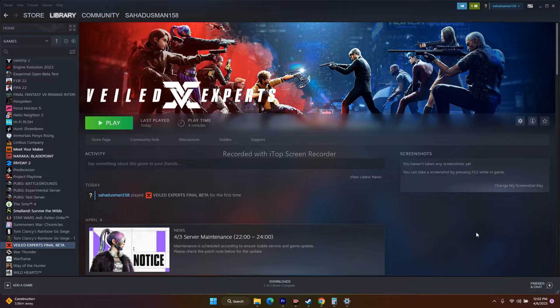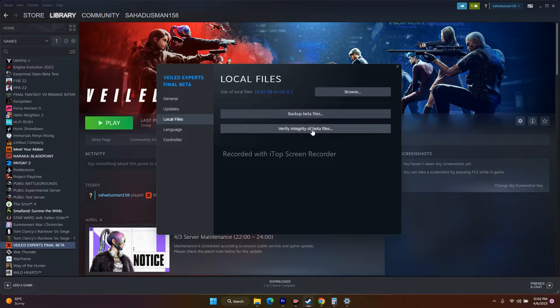The next step is all about verifying the integrity of game files. For that, we just need to click over here, go to Properties, go to Local Files, and click on Verify Integrity of Files. What happens is, if any files are missing or corrupted, all these kinds of issues will be fixed by this particular step. Files should not be corrupted and should be up to date, which is why verifying integrity of game files is an important step you should not neglect.